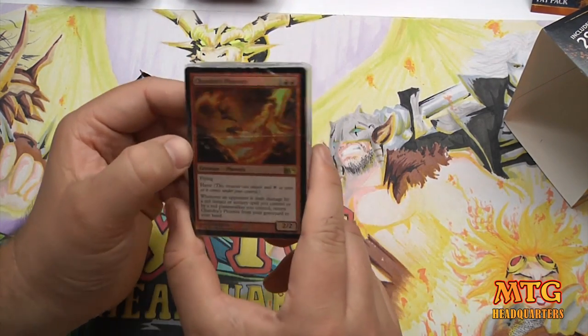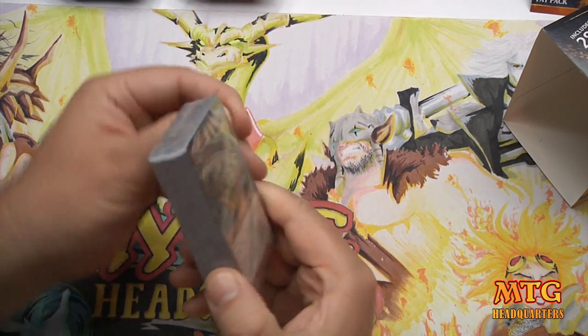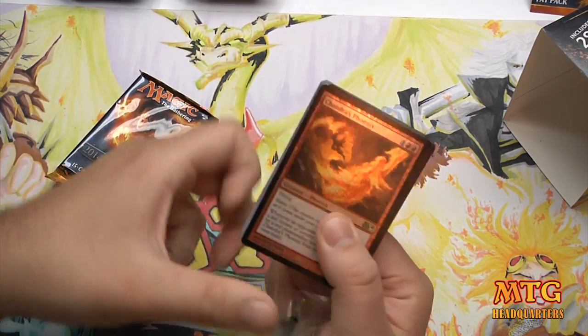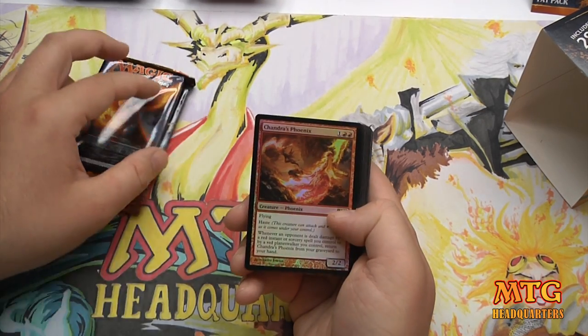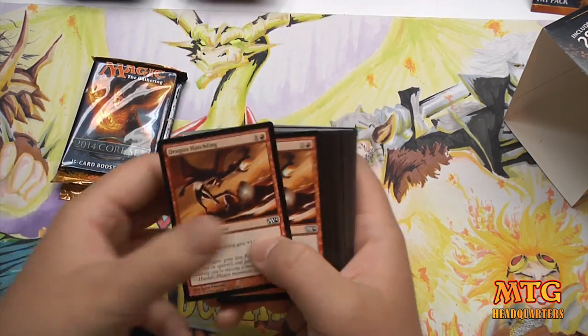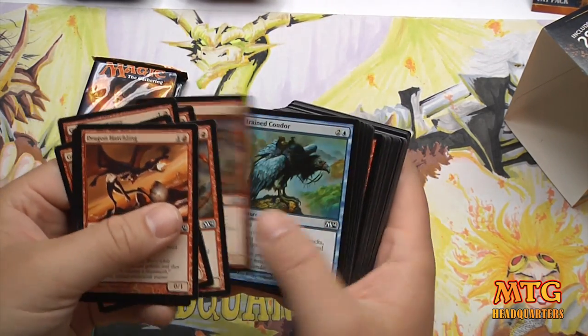You've got your how-to play guide and your deck-related tutorial inside. You've got your foil premium Chandra's Phoenix — I love this card. I'm more of a kitchen tabler, but I play limited all the time on my stream, four nights a week. In terms of constructed, I'm more of a kitchen tabler, so Chandra's Phoenix is always something I love.